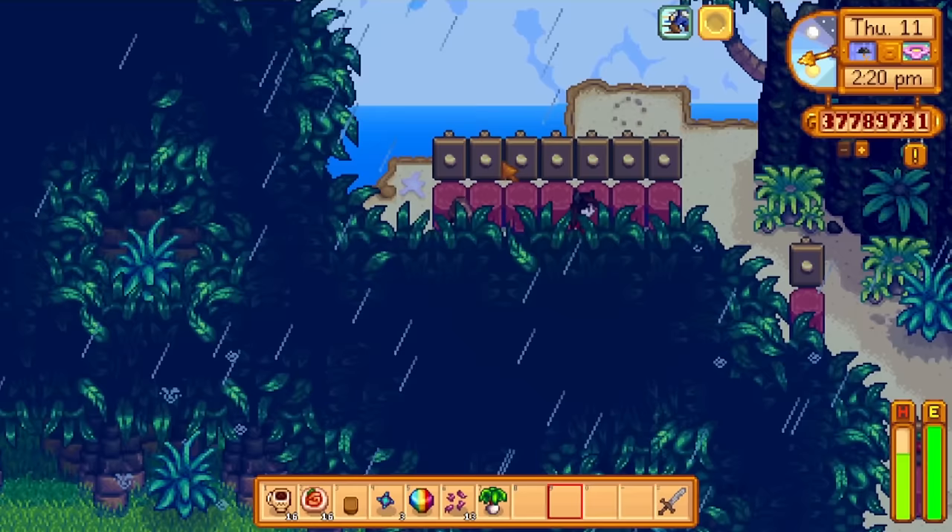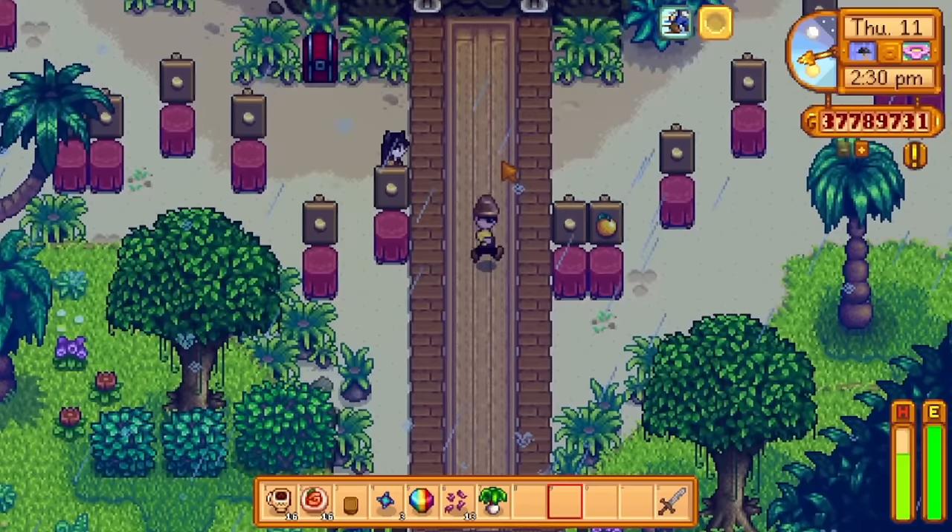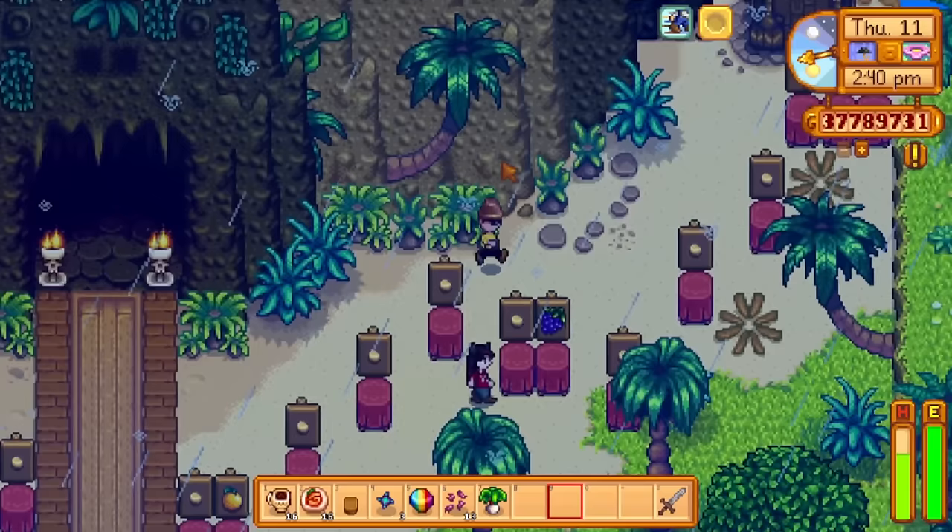And can you guess what level this is in Junimo Kart? I'm genuinely blanking. Slime? No, you've already done slime - it's the volcano. Volcano! Oh my gosh, I'm stupid. It's the red hot roller coaster. Yeah, it's the red - that's pretty obvious now in hindsight.